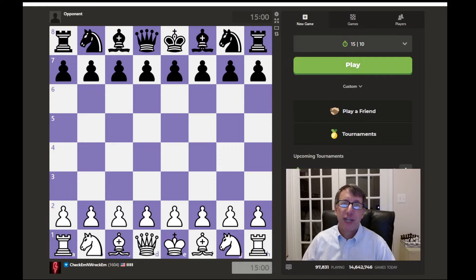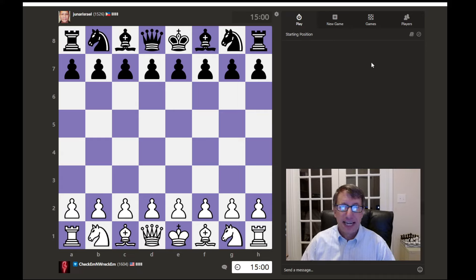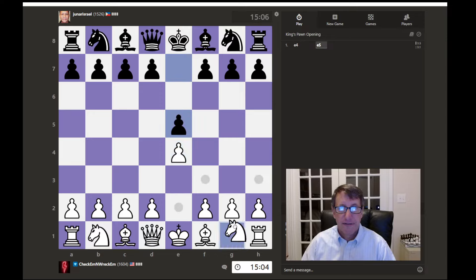Hello and welcome to day 40 in this quest for a 2,000 rating on Chess.com. Let's find an opponent and begin, hopefully we play better than the last game. Alright, so we have white. We'll start with E4 and just see how they respond. E5.